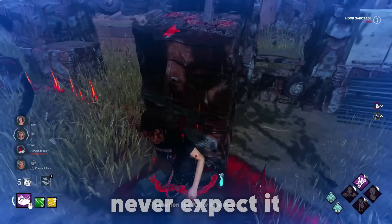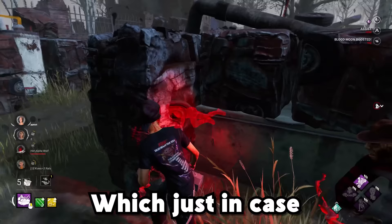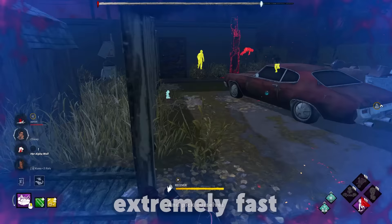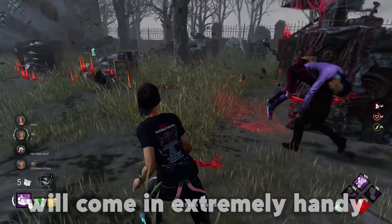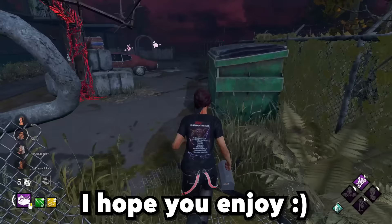So when the killer hits them, they should get enough distance away that I can quickly get healed up in the boon, which is being set up in all our matches by our good friend Kuwa. It's a circle of healing and unbreakable boon, meaning we can reset extremely fast and pick ourselves up off the floor — which, in the very likely chance that we get slugged due to the sabo build, will come in extremely handy. And then we can rinse and repeat. I have some of the most fun games of Dead by Daylight I've ever played. I hope you enjoy.